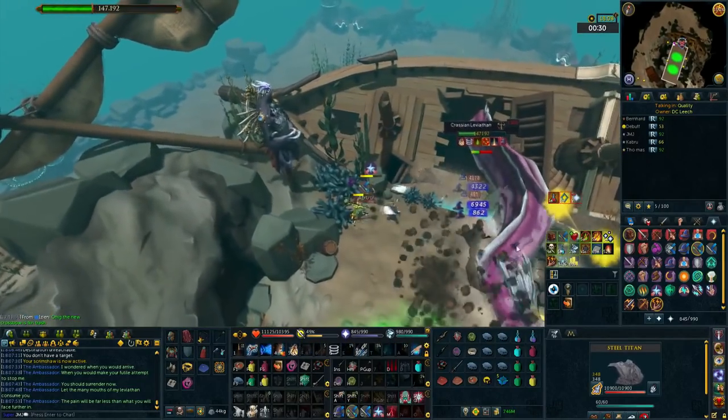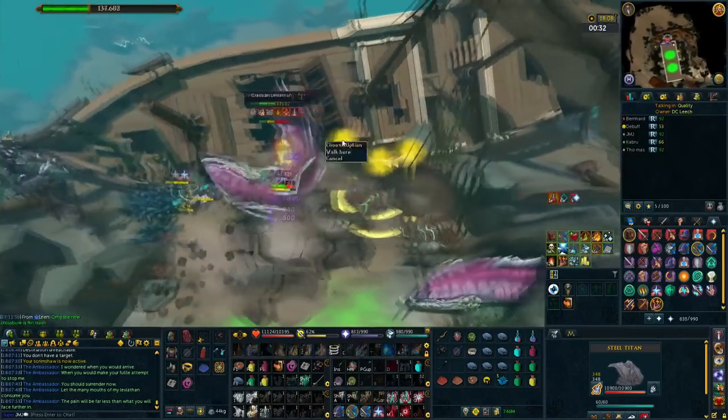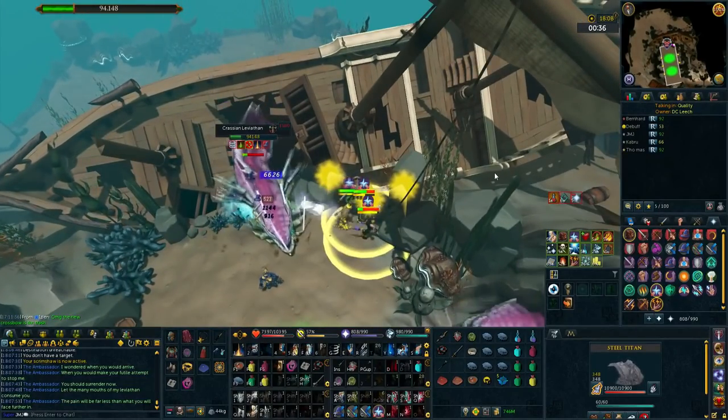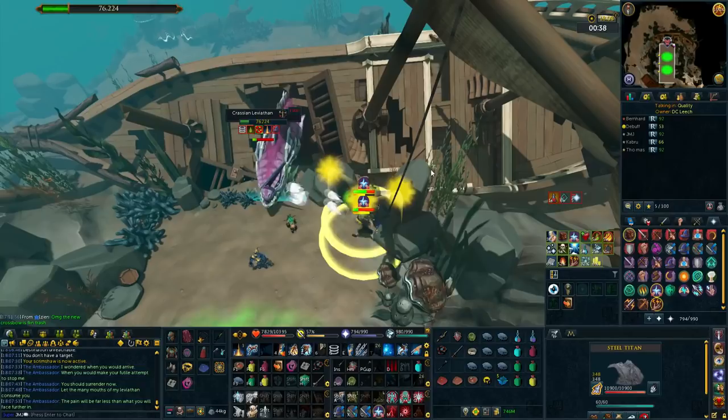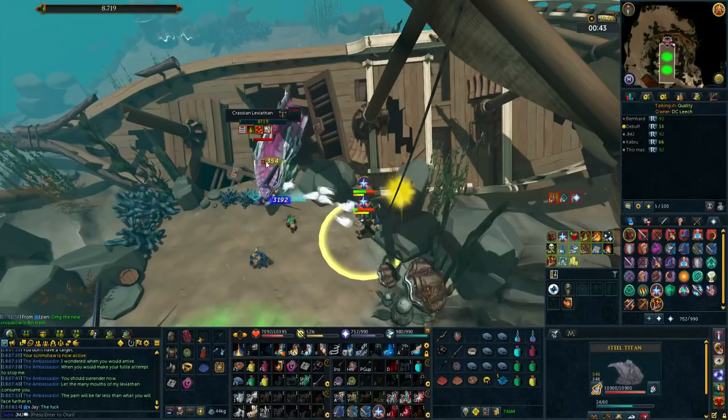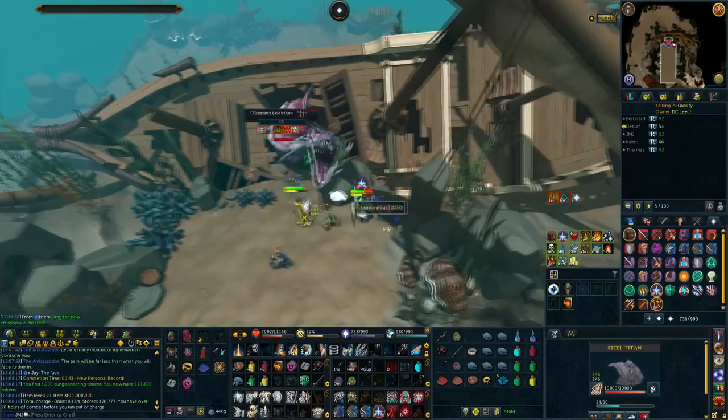Once it starts on one side, it will do the other side. You can see here that I actually run back slightly too early, but that's fine — I take the very last hit and I'm just trying to be efficient with damage. With three of you, this is really easy to just damage down. After that mechanic, there's basically nothing else — it just does auto attacks. There's really nothing else to it.